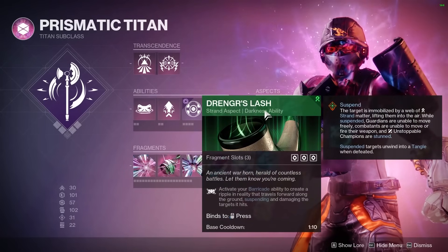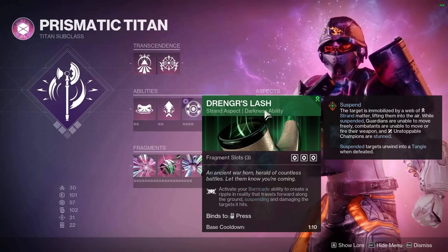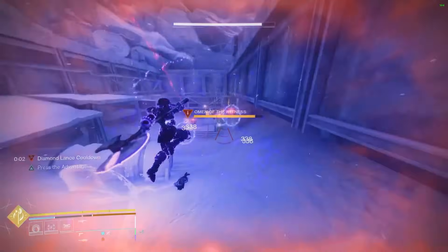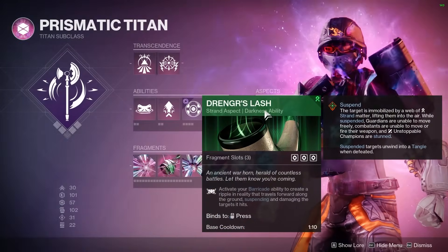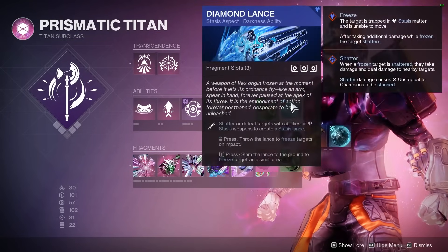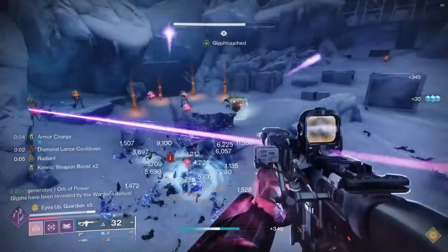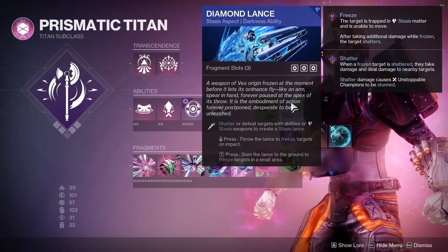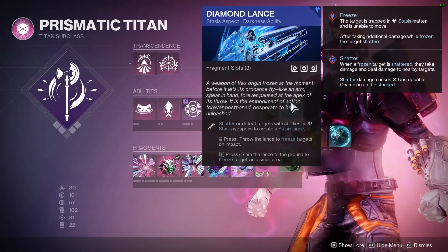When it comes to our aspects, the biggest one is Drengr's Lash: activate your barricade to create a ripple in reality that travels forward along the ground, suspending and damaging targets it hits. That suspension is huge — it's a darkness debuff on targets and it takes enemies out of the fight. It also makes it a lot easier to shoot them with the Khvostov when they're suspended in the air. The second aspect is Diamond Lance — another darkness debuff, and the buff to shatter and freeze is really awesome. You can grab a lance, throw it at targets, and melt them while they're out of the fight.